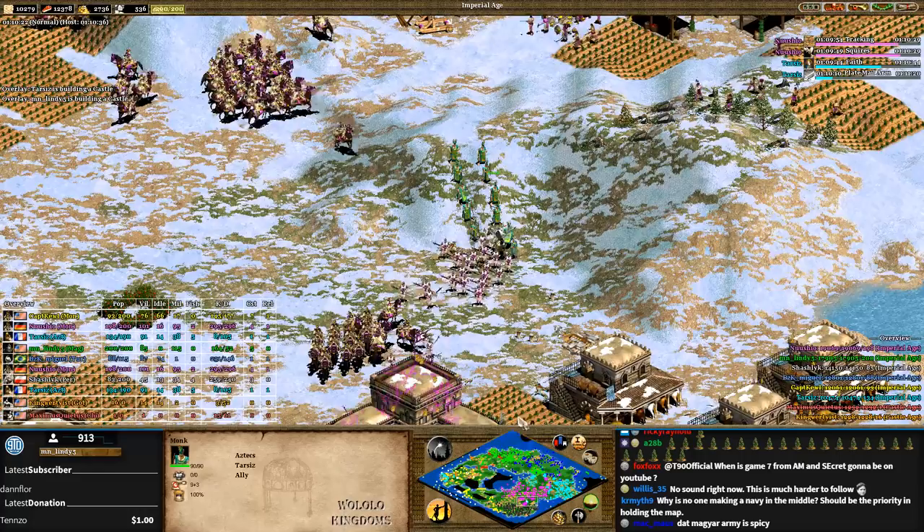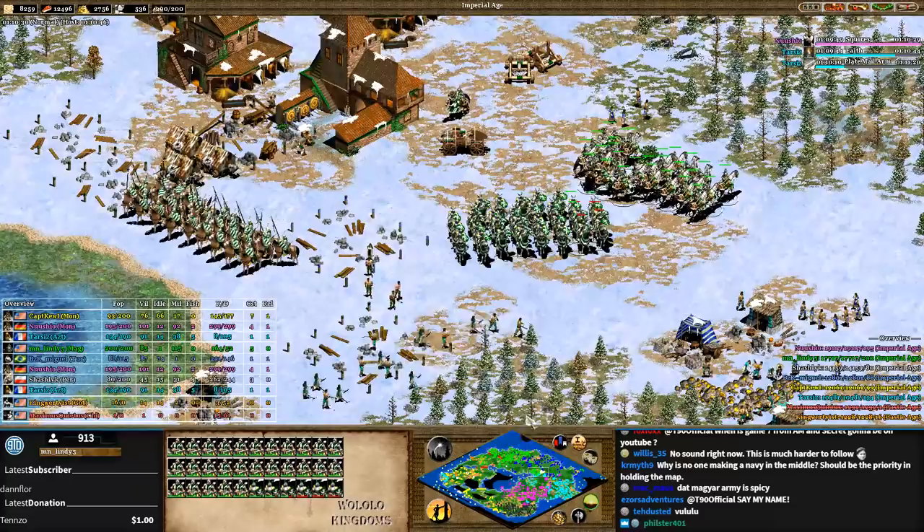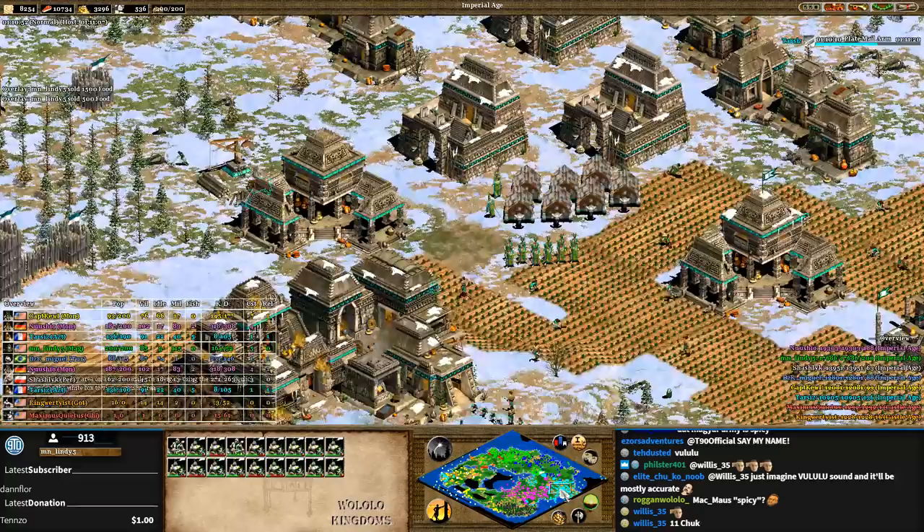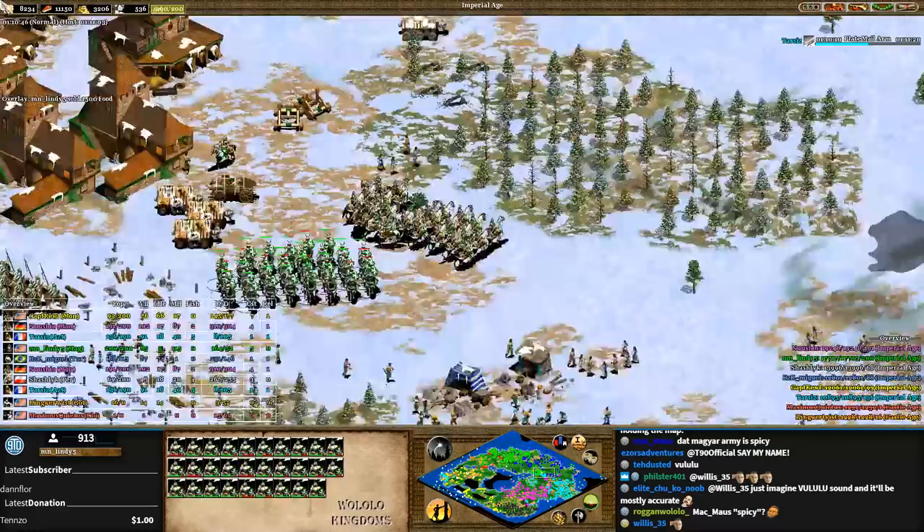I honestly have no read on this game — it all depends on diplomacy. Tarzis has 100 HP monks, but that doesn't really help against Lindy's or Nushio's composition. Tarzis could go for eagles and snipe Nushio while Nushio thinks he's an ally. Everything depends on how Tarzis plays.